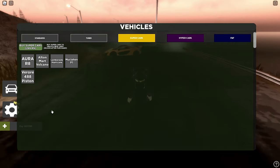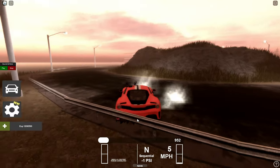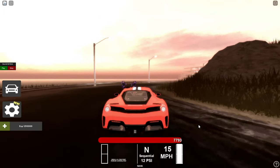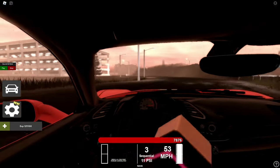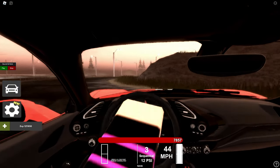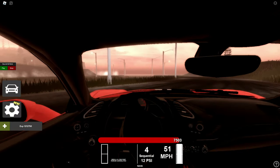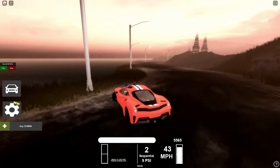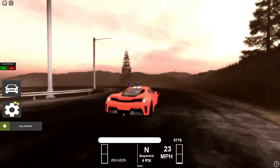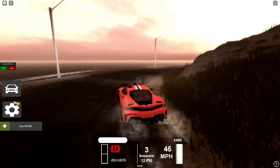Lastly we got the Ferrari 488 Pista. That's loud, that's crazy! The interior is also not that bad. The last car of the supercar game pass - here we go. It drifts very good, the handling is great. The backfire on this car is so loud when I switch gears, that's crazy!